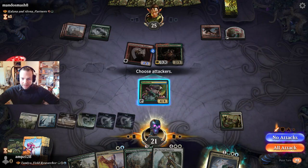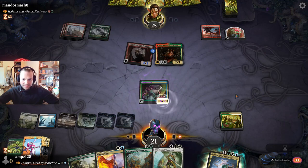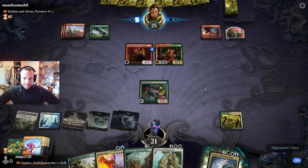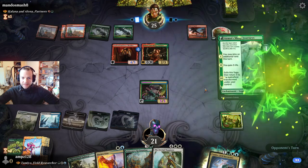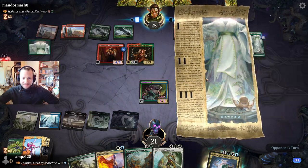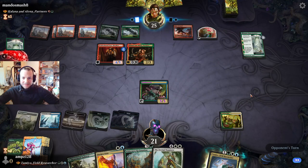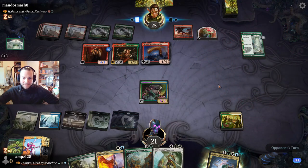No attack — how do we drive this? Play something small please. Now we can Eternal Wanderer. That's not small — yeah, and I think they also get haste.